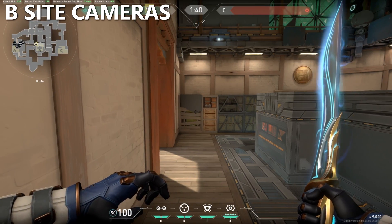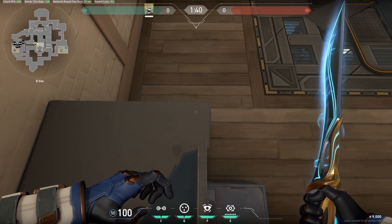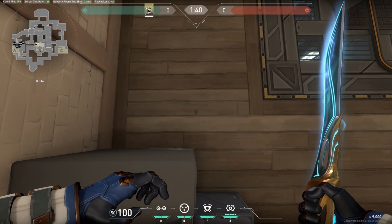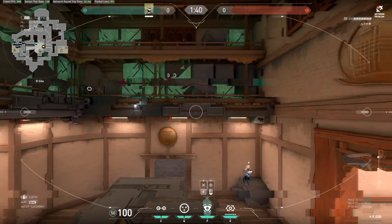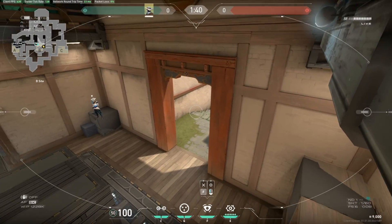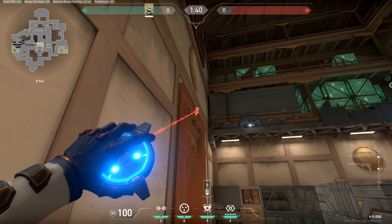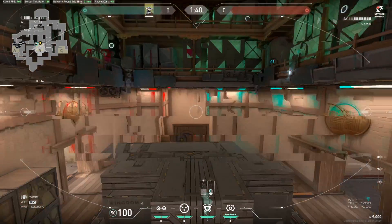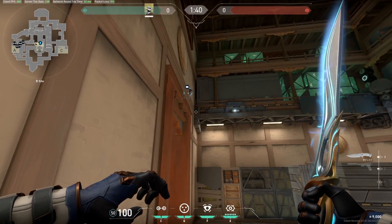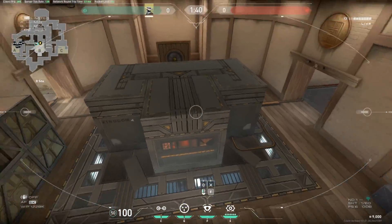Moving on to B site — to be quite honest, I don't think Cypher is good on B at all. But if you are playing Cypher here, you can use this camera spot along the wall. Stand at the edge of the box and you can easily jump-place a camera like this. I like this camera because it allows you to see a little bit of the mid push and all of site. Another camera that could be good for helping retake the site is right above the door here — as long as you're not tagging people, this probably won't get shot out. But it lacks early information, so you won't know until they're on site if you're getting pushed.